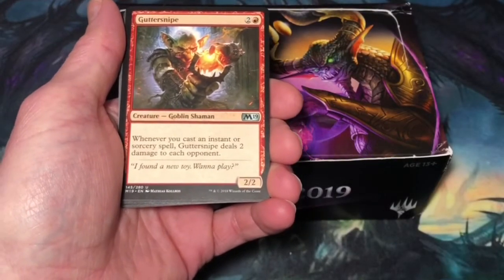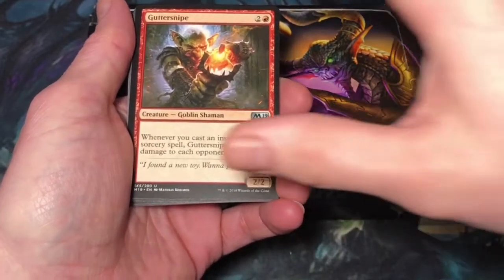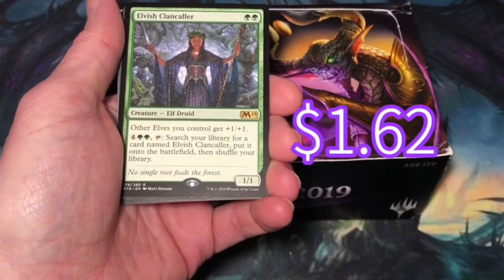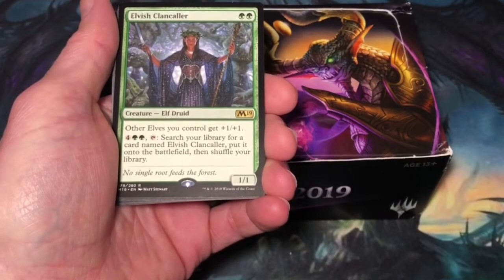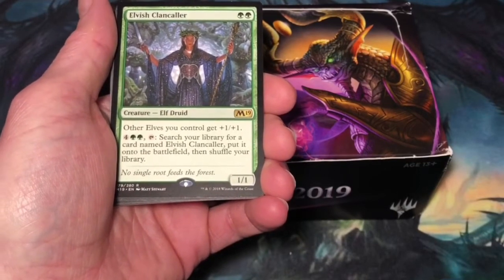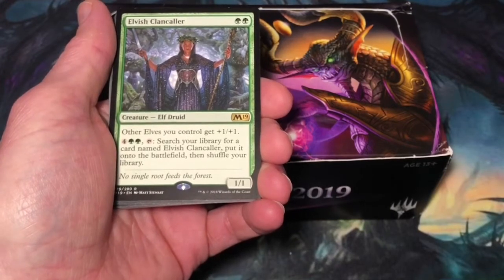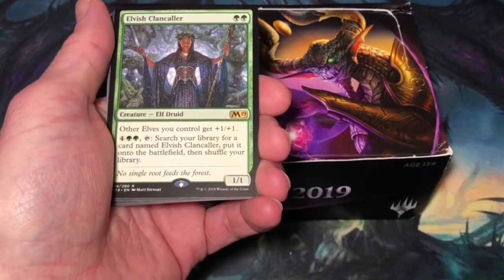Okay, let's get a great rare and mythic rare and increase our average pack value. Elvish Clancaller — 2 green mana, elf druid, 1/1. Other elves you control get plus 1 plus 1. You can pay 4 and 2 green, tap it, search your library for a card named Elvish Clancaller, put it onto the battlefield, then shuffle your library.